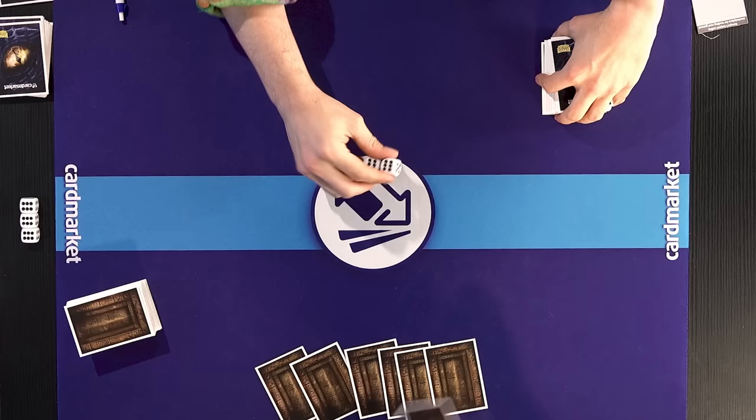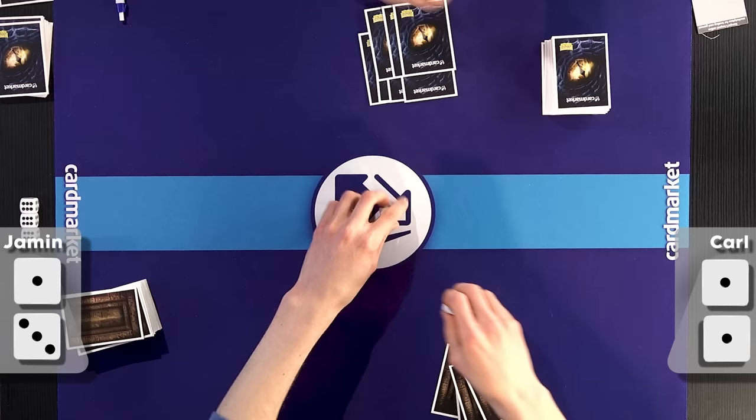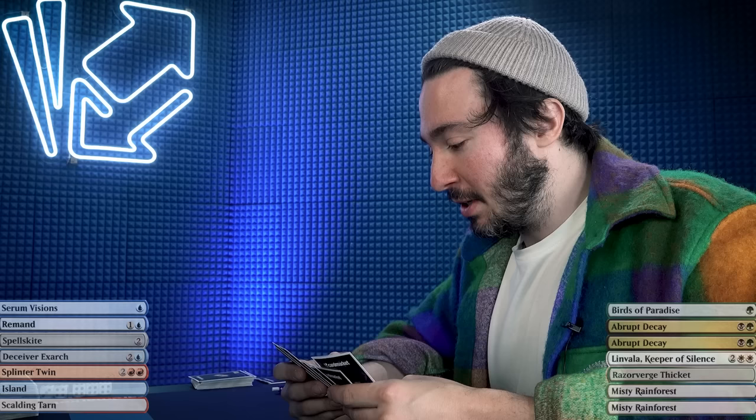You've got an advantage because you actually played Pod back then, and I just played bad decks. Would you like to high roll before drawing those seven cards? This hand looks perfect for comboing. I've got the Deceiver Exarch, I've got the Splinter Twin, I've got Spellskite to back it all up on curve, and I've got Serum Visions to find my final lands needed. I'll keep this — this is classic Splinter Twin.